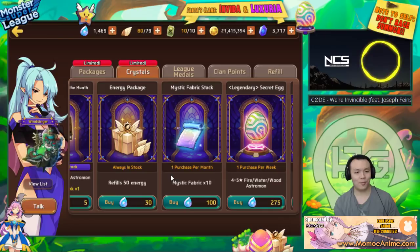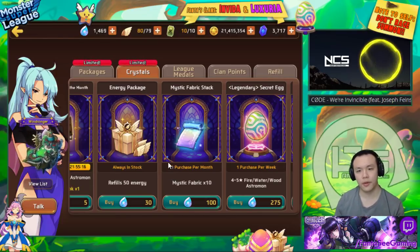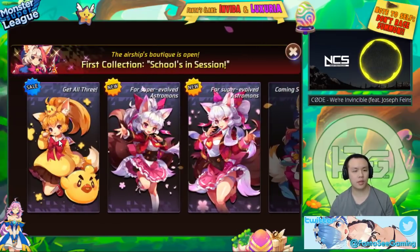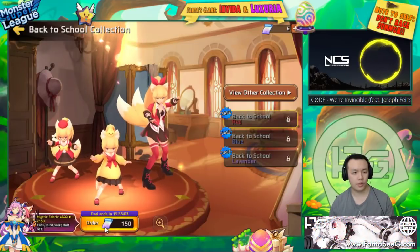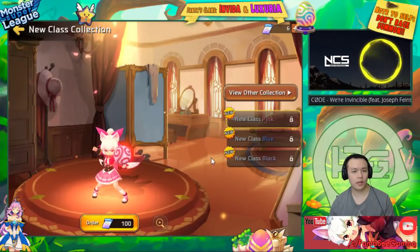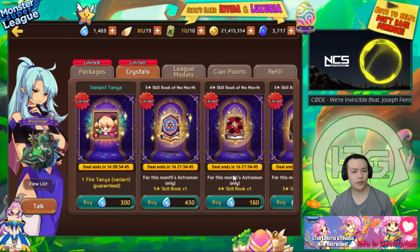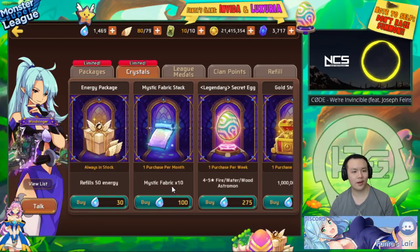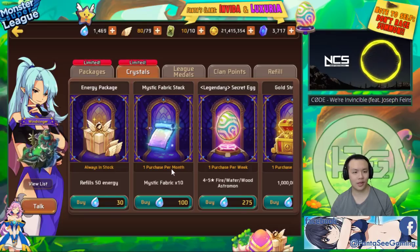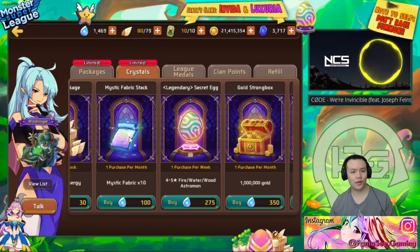Mystic fabric — 10 for 100 crystals — could be worth it actually, because you only get one per month from the shop and one from login rewards. You need 150 fabric to buy a costume set. So if you save up for five months as a free-to-play player, you'll eventually be able to get your costume. I think it's kind of worth it.